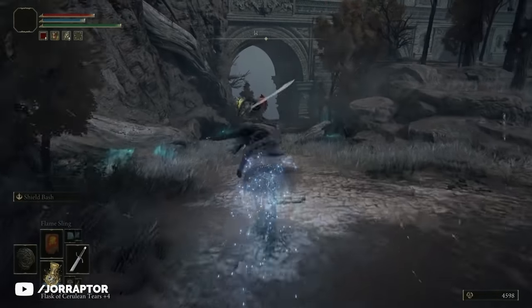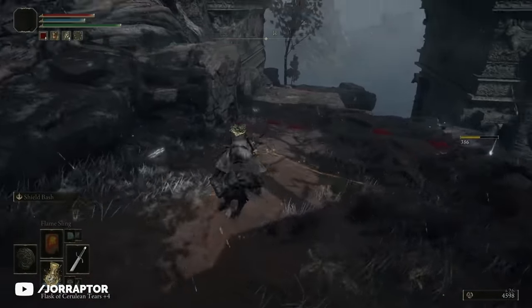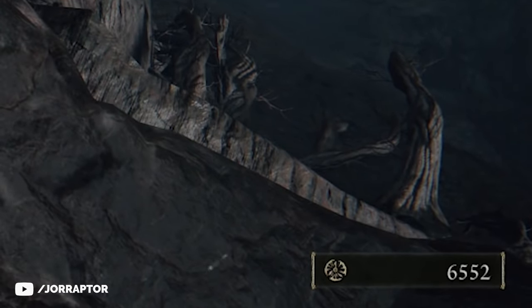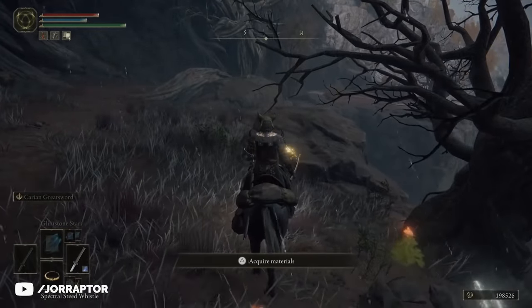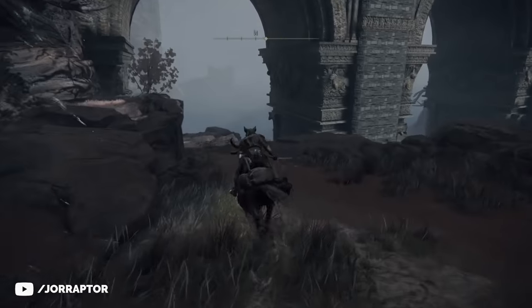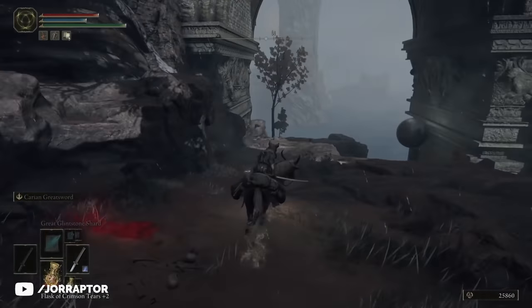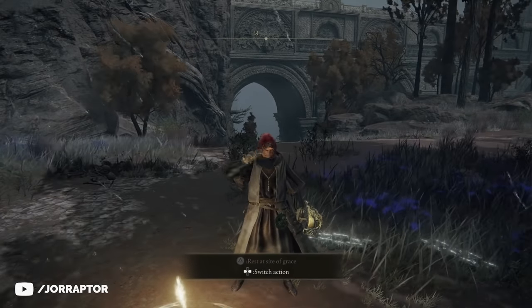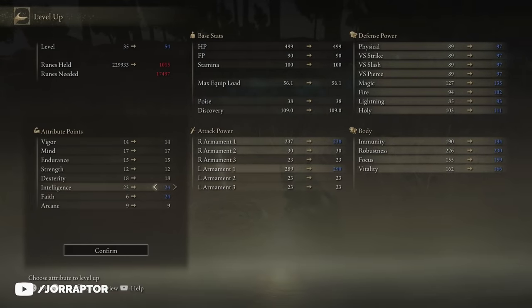Jump on your mount and head down the path that leads under the giant bridge. Pretty soon a giant ball will spawn behind you in the middle of the road — move to the side of the cliff, dodge it, and watch it fall off for just under 2,000 runes. Move further down the path past a giant tree root, where another ball will spawn — dodge that too for another 1,952 runes. Then use the map to teleport back to Lenne's Rise and rinse and repeat until you have all the runes you need. One tip: stick close to the edge and watch the ball fall to make sure you get your runes. You can also speed things up by using a Gold-Pickled Fowl Foot, which raises your runes from 1,952 to 2,537 per ball. Once you've farmed enough runes to properly wield the Sword of Night and Flame, you'll have a weapon that can pretty much carry you through the entire game.